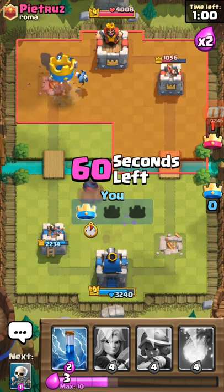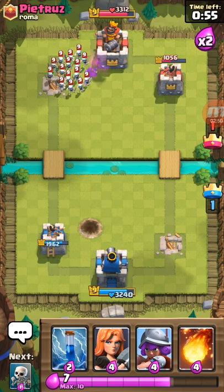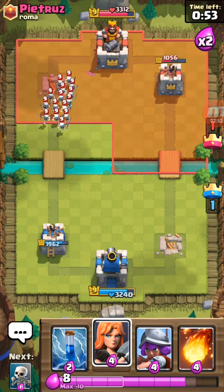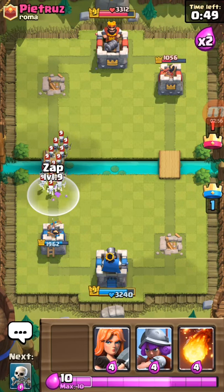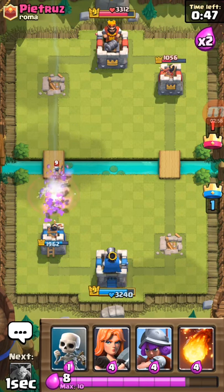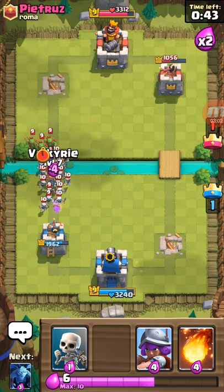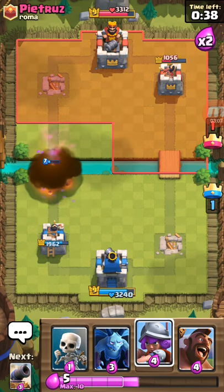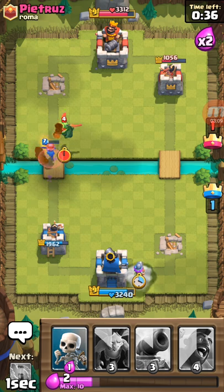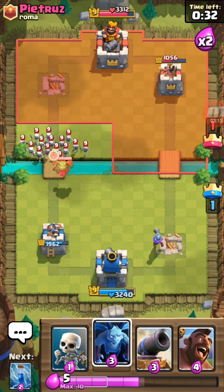That balloon won't hit. What if we get a three crown? Nah, that three crown ain't happening. I'll just zap, but I'll save the Valkyrie for the other tower. All right, fireball all of that! There we go — I win that one. I'm going to put a little Musketeer here. Do I regret that? Oh shit. All right, thank God I've got my zap back.